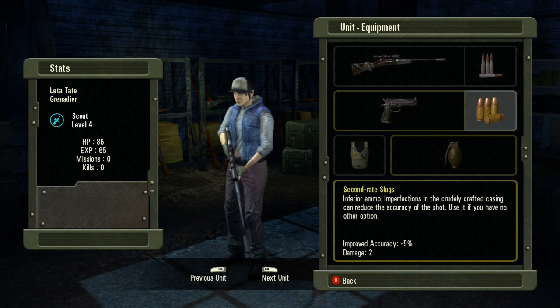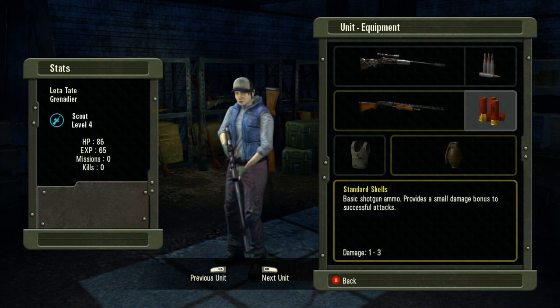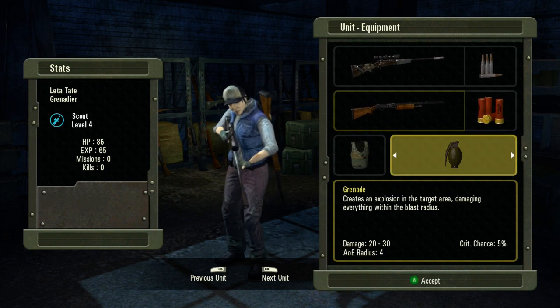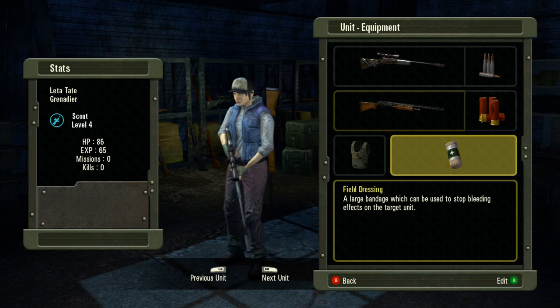You can, of course, change out all the weapons, bullets, you can choose grenades, you can choose health packs, bandages, types of vests, and all that good stuff.